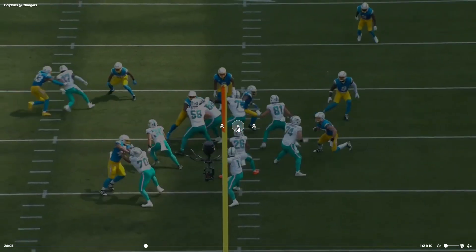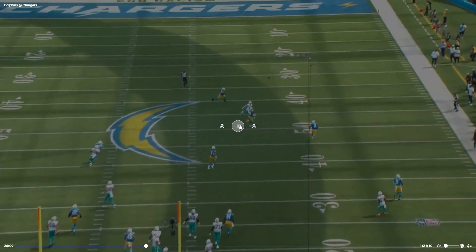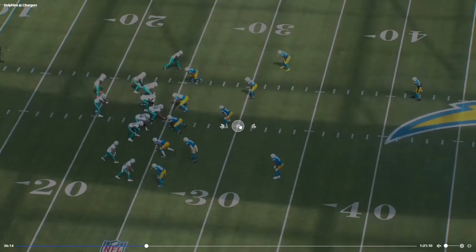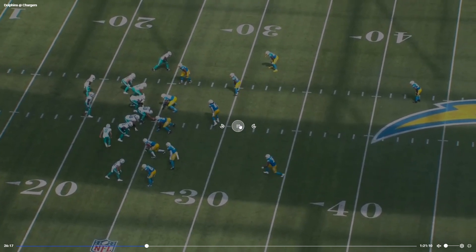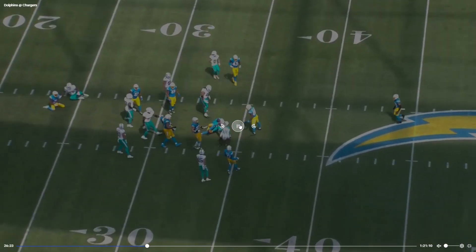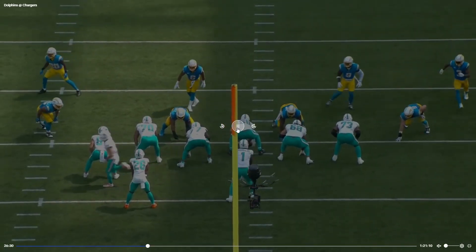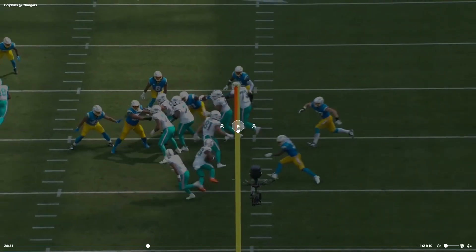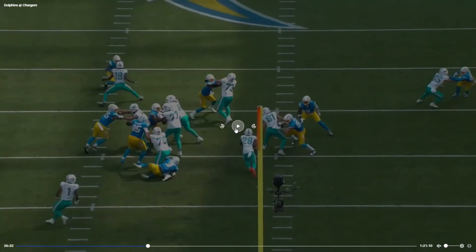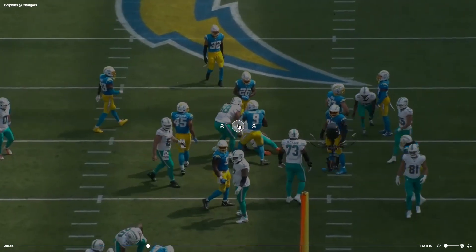I do like these delayed routes. Smythe's gonna kind of help out and then go. I also wrote that we need to run the football more. Good contact balance — but wait, was that a free defender? Yeah he did run free, but he doesn't get a clear shot. Durham Smythe dealing with Bosa — at least enough to keep him away. Blocked very well.